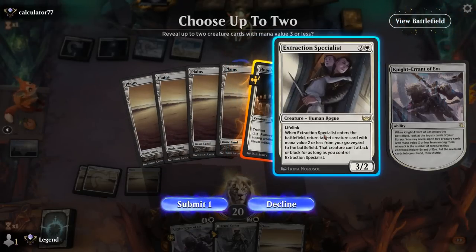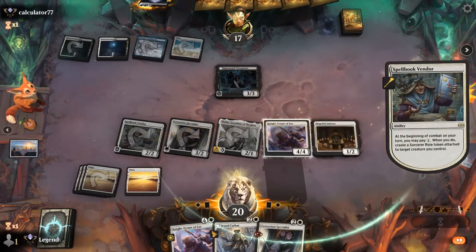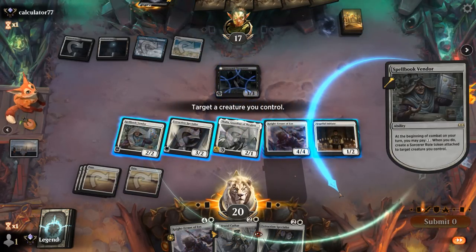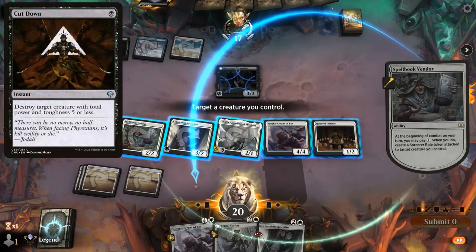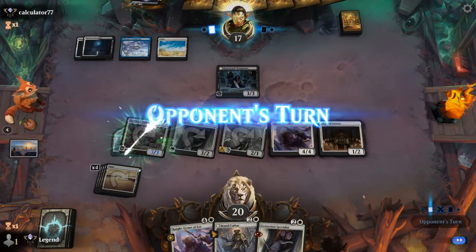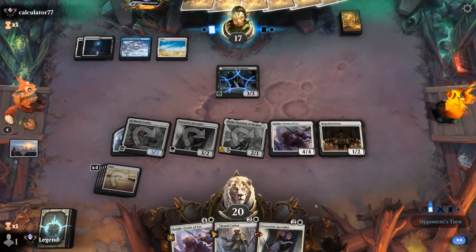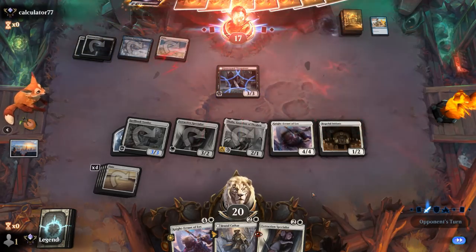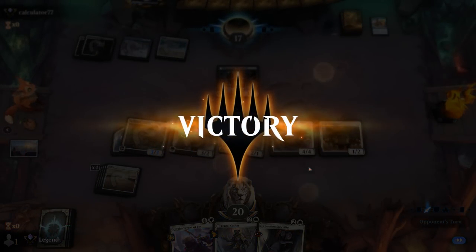Find the Initiate that I can play, and then I can still pay the one from Vendor. What do we want to enchant? Vendor itself lets it survive Cut Down — that makes sense. Want to keep Initiate small so we can train it, and the 4/3 Specialist still trades for Trespasser. They play a Quick Study and concede — I guess they're too far behind, Thalia taxing them makes life pretty difficult. On to the next one.